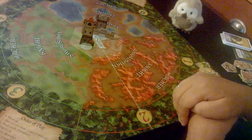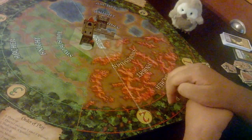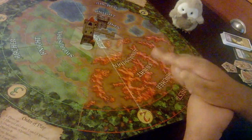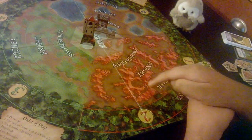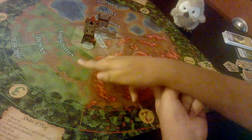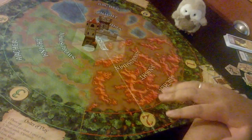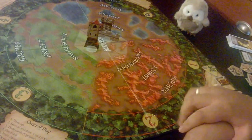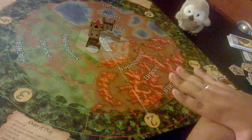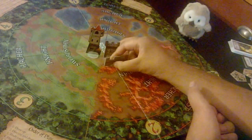Usually it's not as specific as telling you red knight one or green swordsman three, but it usually means the same space. So if you're checking for space, that would be green swordsman three. Those are all the board clarifications we wanted to go over.